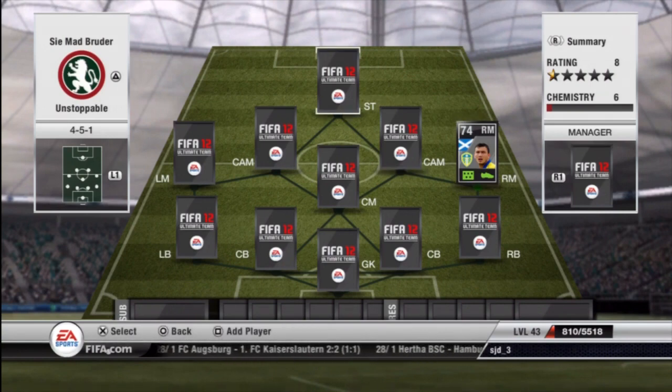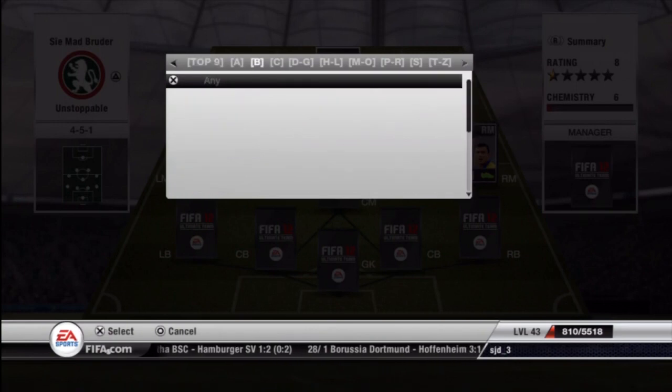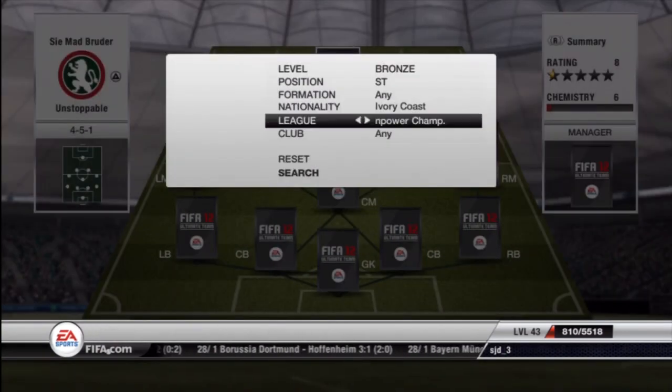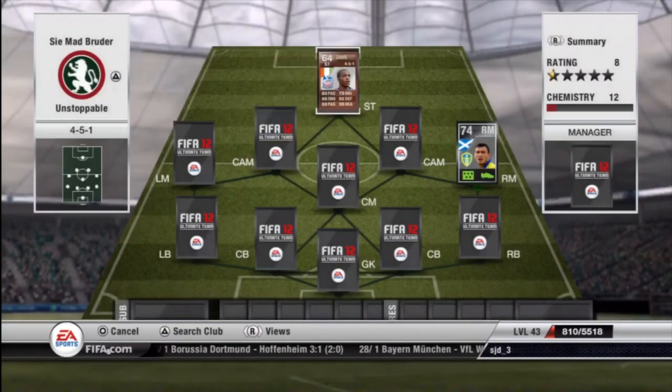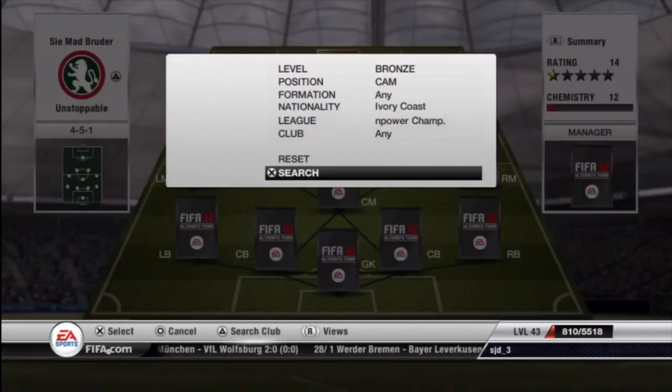Then move on to the striker position. You want someone who's got a bit of pace and then good shooting stats. You want to choose between either dribbling or heading if you can't have both, because of different play styles — you might be someone who likes to cross the ball in and get a header, or you might want to pass to the striker's feet, let him take a few defenders on and score. I've gone for Wilfred Zaha — he's bronze so he hasn't got everything I mentioned, but he's been very good for me and scored a lot of goals.